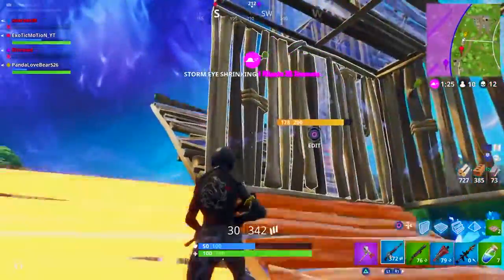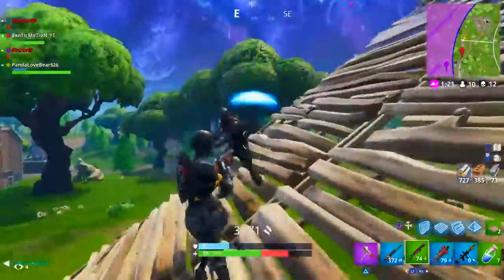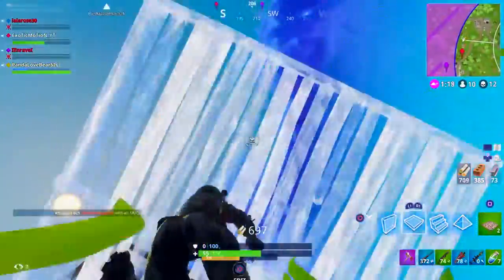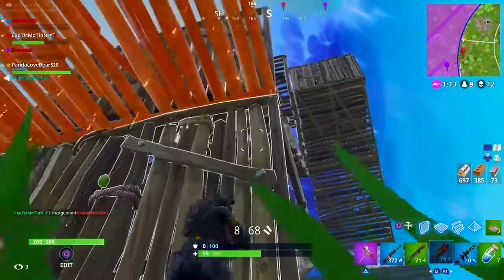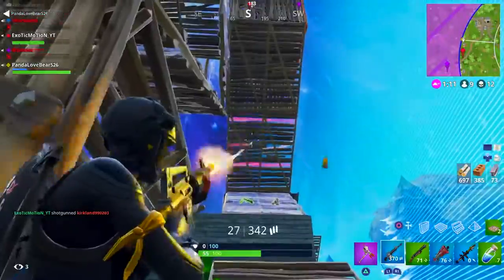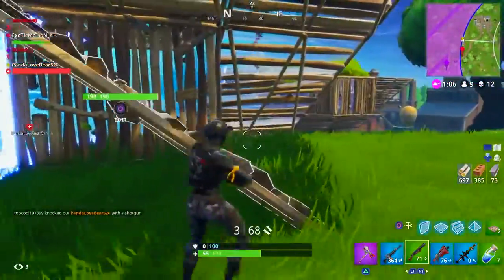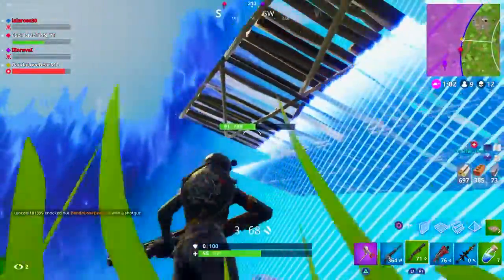When you first start off building, it's better to only push one player at a time. If you're playing squads and you're the only one pushing, it's going to be extremely hard — you're just going to die. Unless you have a full team ready to rush with you, there's no point. So I suggest playing solos. Play your solo matches, rush every single kid you see, and go rush them whenever you hear gunshots. It's going to work, I promise.